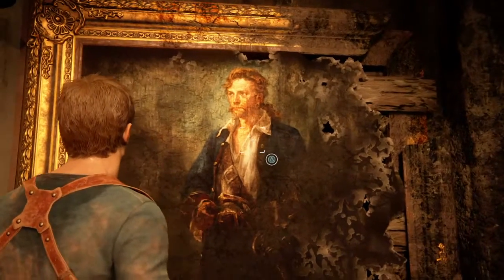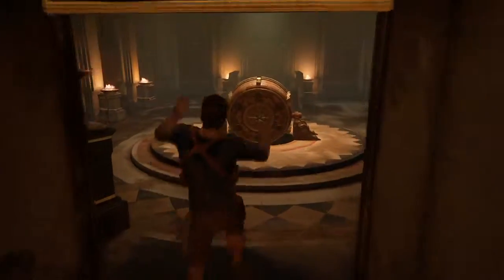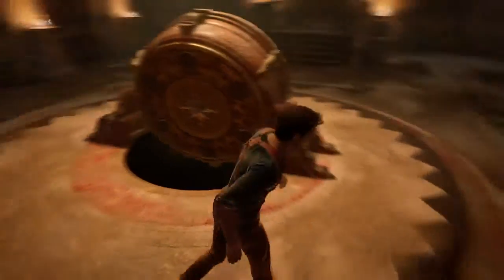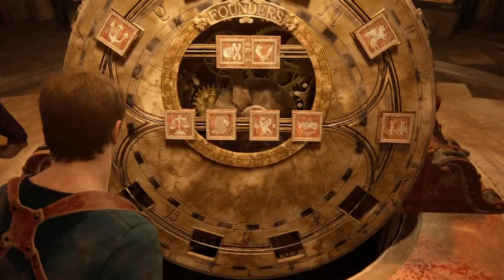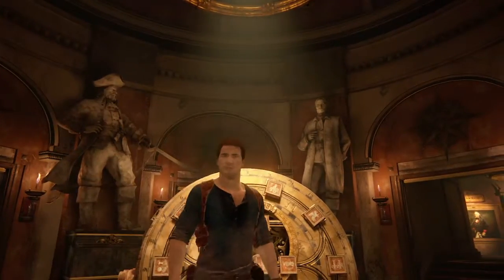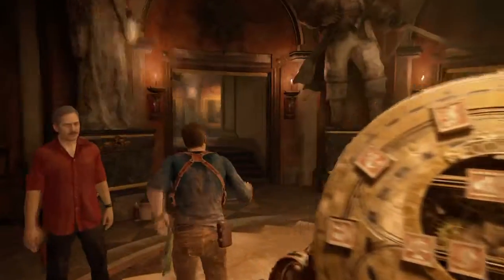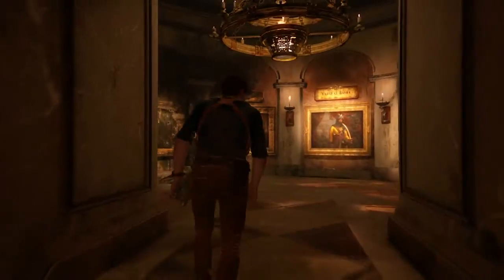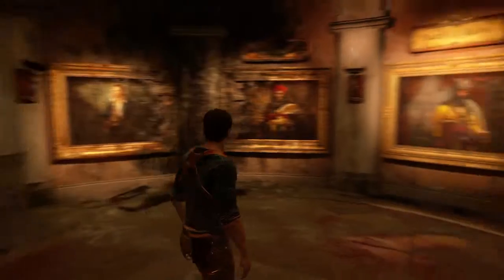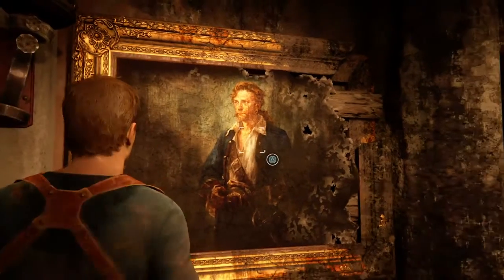Keep an eye out, and obviously because he's technically a founder of the pirate nation, he appears later on in the game in a painting — so he was a founding member of this pirate haven. That's the Monkey Island Easter egg.